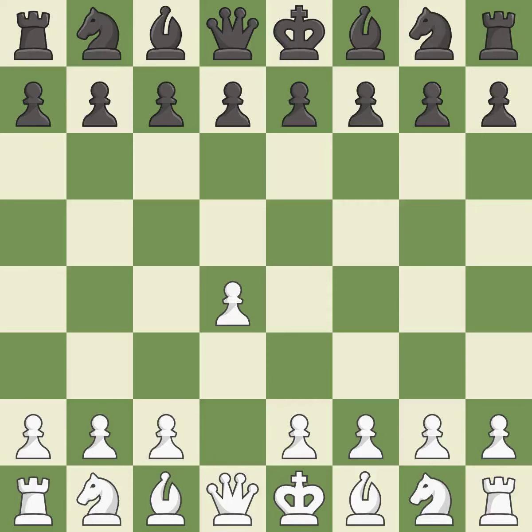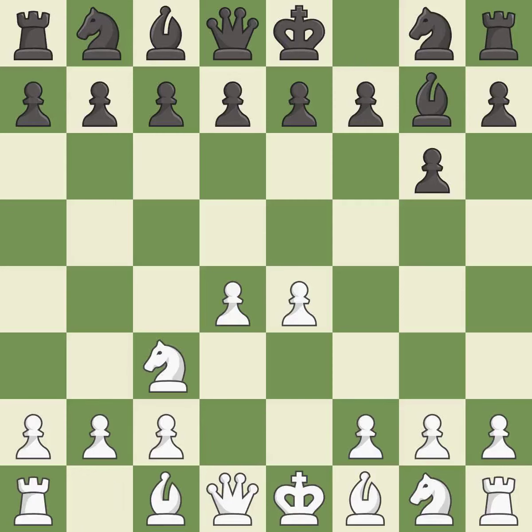Opening with the queen's pawn controls the center and usually leads to a more positional development of the pieces. The modern defense plays g6 to fianchetto the dark-squared bishop on g7, where it will attack the center from the long diagonal. e4 takes full control of the center and allows the light-squared bishop and queen to develop. This develops the bishop and gives it scope on the long diagonal. c3 defends the e4 pawn and puts more pressure on the d5 square. c6 controls the d5 square and allows the queen to develop on the queen side.